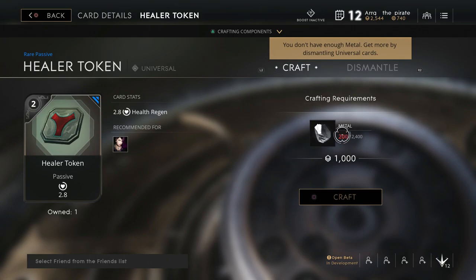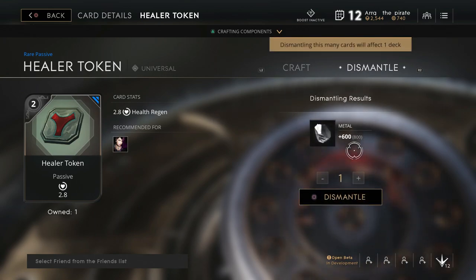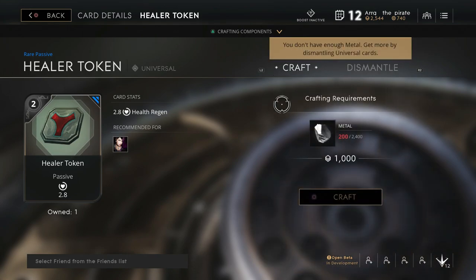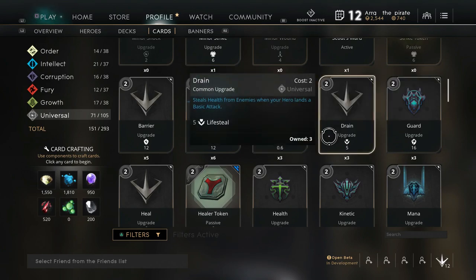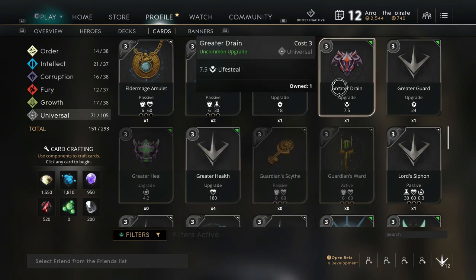Metal can be made by either dismantling other Universal cards or simply by completing daily challenges, and you can pick up these cards fairly easily. If you look up at the top, you can either craft or dismantle. I've already crafted one — I've already got my Healer Token — but this is how you create cards and you can create any card.